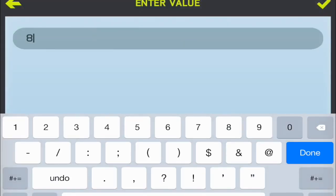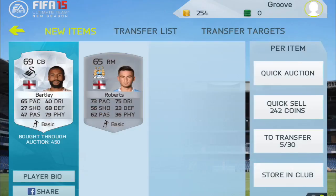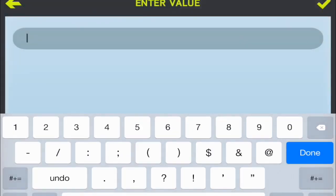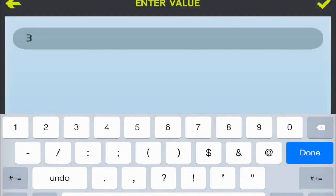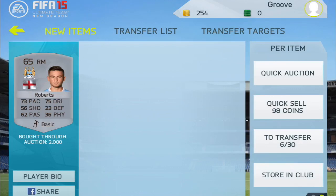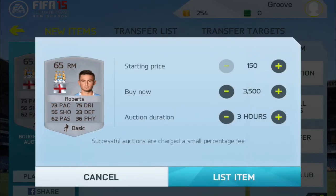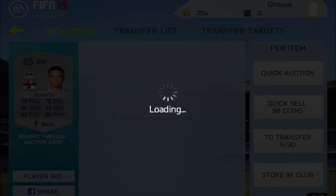Hopefully Obatan will sell in time. Then a Bartley here for 450 coins — we're just going to list him up for 3.5k. And then this Roberts — I got him for 2k and he's going for like 10k, so I'm going to list him up for 7,000 coins and see if he sells.